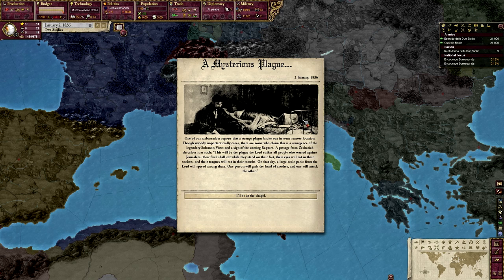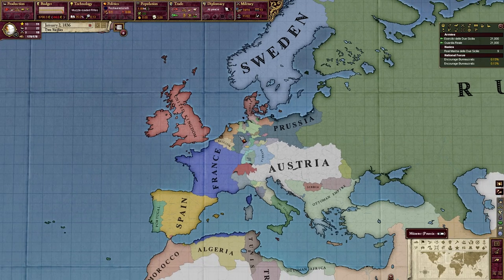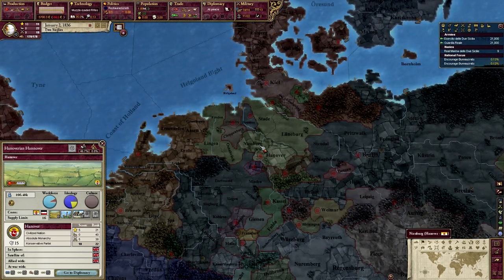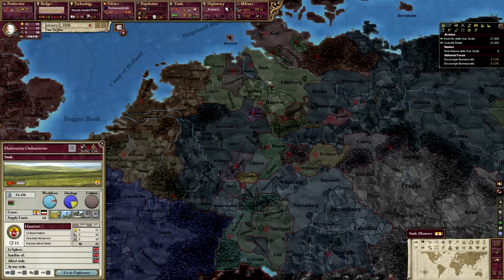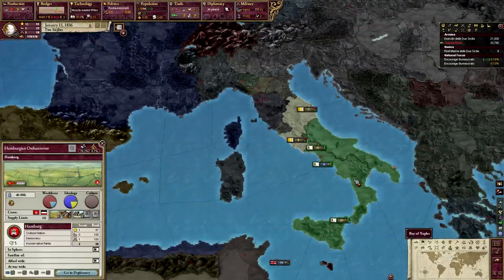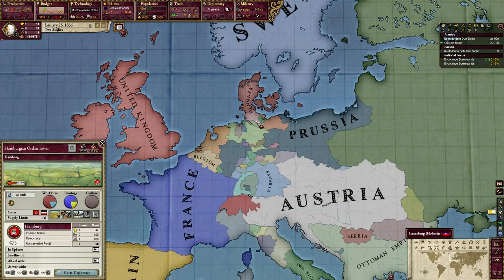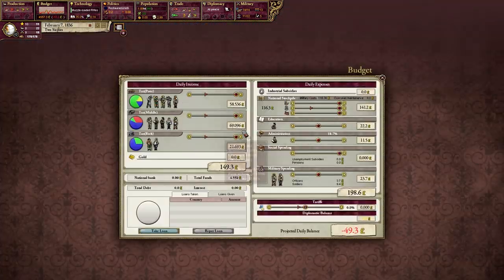A Bible passage from Zechariah describes it: 'This will be the plague the Lord strikes all people - their flesh shall rot while they stand on their feet, their eyes will rot in their sockets, and their tongues will rot in their mouths.' My response to this is: I'll be in the chapel. Apparently the zombie apocalypse has broken out in Hanover, which seems to be the first country it breaks out in. Basically, the zombie apocalypse spawns a big army in the homeland country, which usually falls pretty quickly.